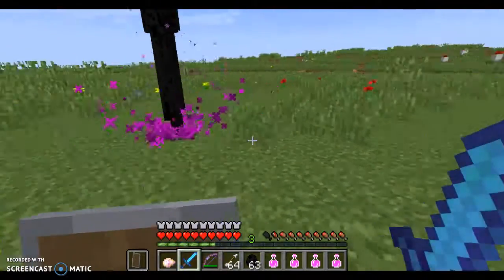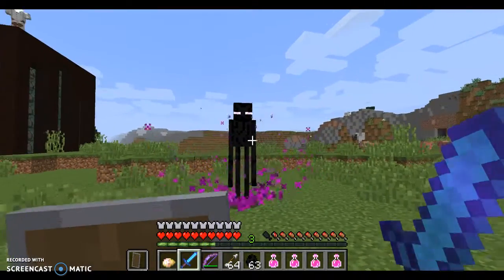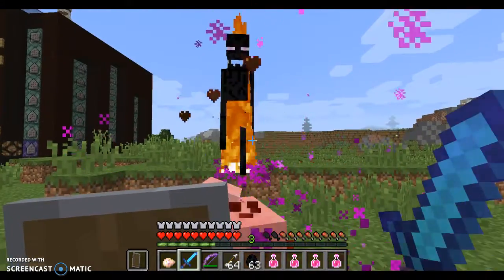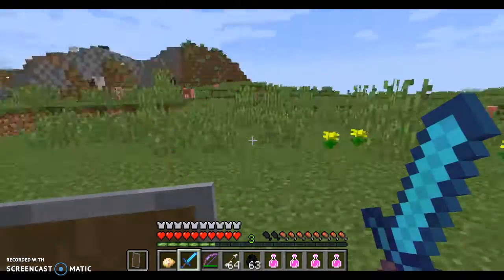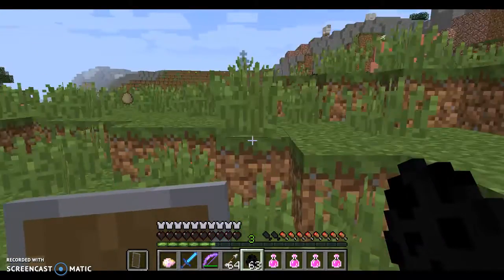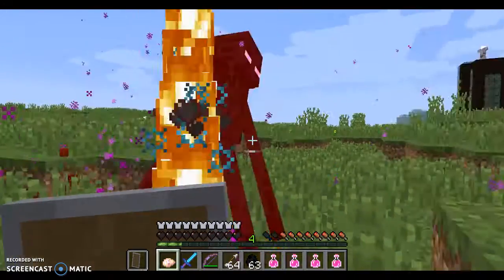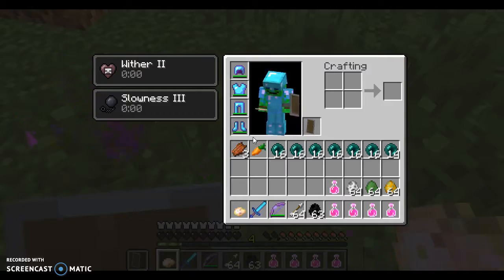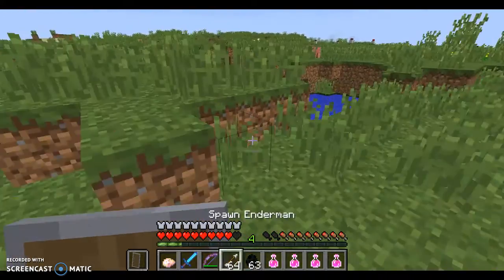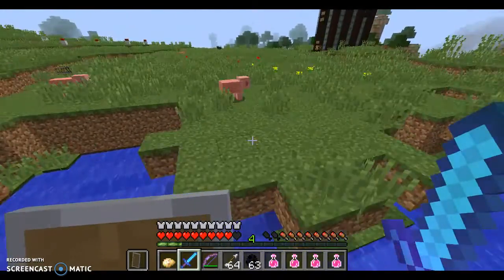One of the mobs it changes and modifies is the Enderman — basically he's way more aggressive. He has the ability to teleport me around, which is what he's doing right now. Let's just hit him with the OP potato. It's also a looting potato, which is why that other guy dropped a carrot.